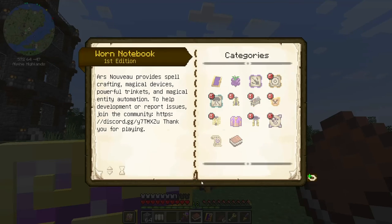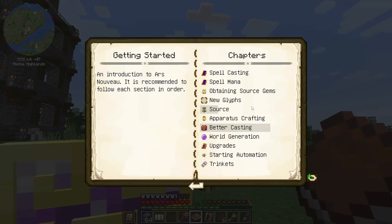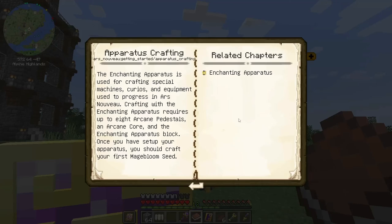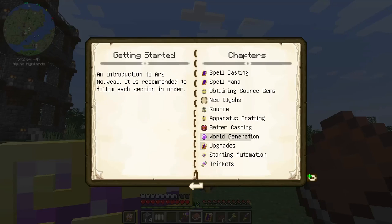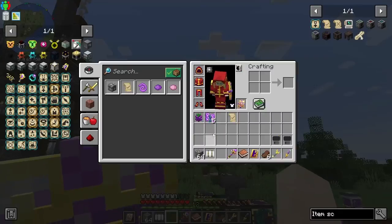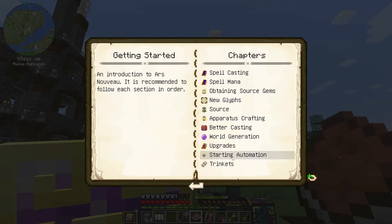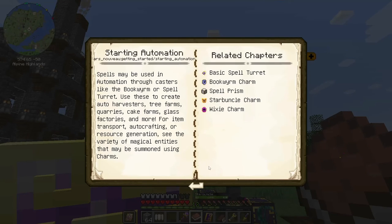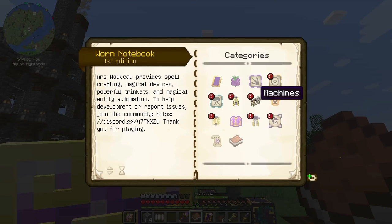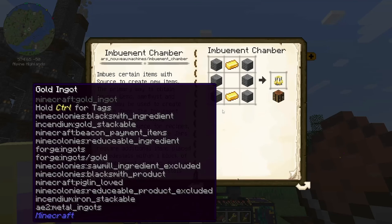We'd need to go to 'getting started' and 'obtaining the source' tips. What is this guy called — the imbuement chamber? Let me search that. There we go — imbuement chamber.